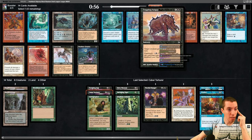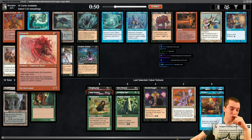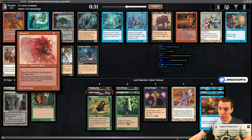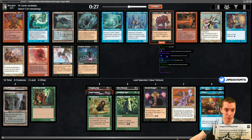We got Balthor the Stout, a barbarian lord. Petrovark is a pretty cool card - a nightmare mechanic that exiles things until this thing dies and you get them back. Really cool way to do a Stone Rain effect, where it exiles the land until this thing dies. I feel like that would be a really cool card in standard as a Stone Rain effect that isn't actually a Stone Rain.